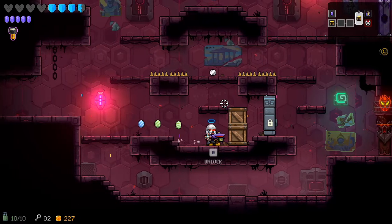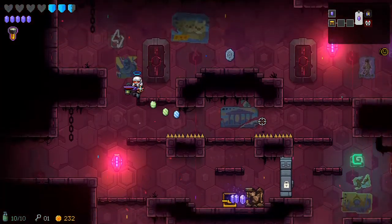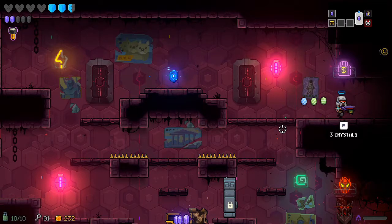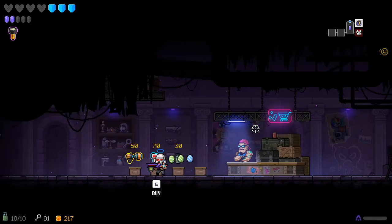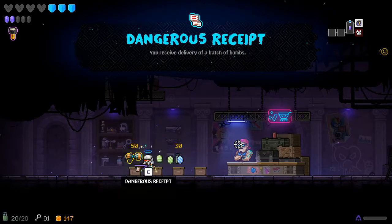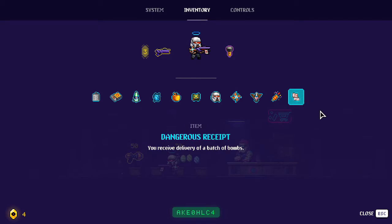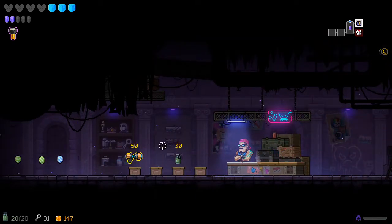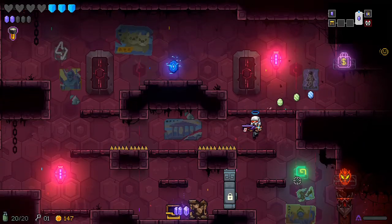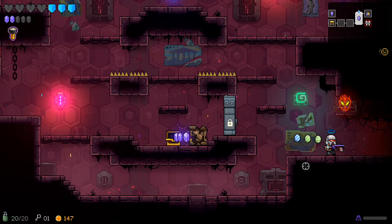Whoops. We are getting dangerously low on health from taking a lot of stupid damage. There's a piece of paper here for 70 gold coins — whenever I'm offered this I buy it. You receive a delivery of a batch of bombs — so I have 20 bombs now, which is cool. I have 3 health, so I might want to do the boss. Actually, we've already cleared the floor so there's no reason not to — let's try this.